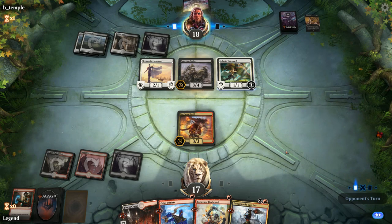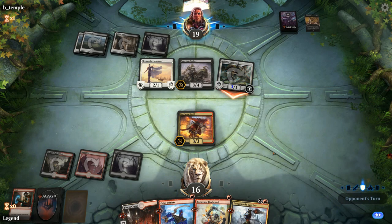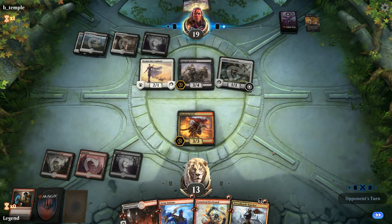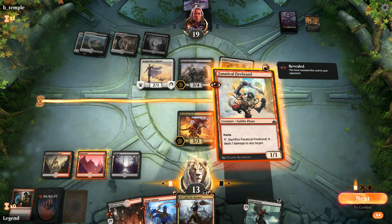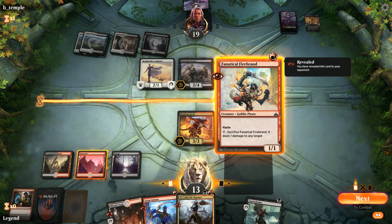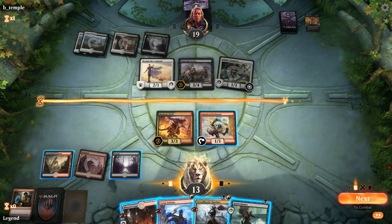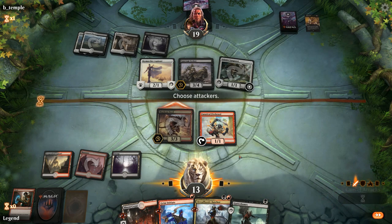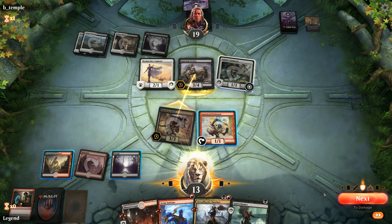We save that option and just play the Devil for now. Sanctum Seeker comes down — Vanguard attacks for three. The Seeker lines up well as a blocker for our Devil. We play Firebrand first, attack with Mayhem Devil; if they block with Sanctum Seeker we get to take out Aspirant and Seeker on the way out. Opponent goes for the trade.